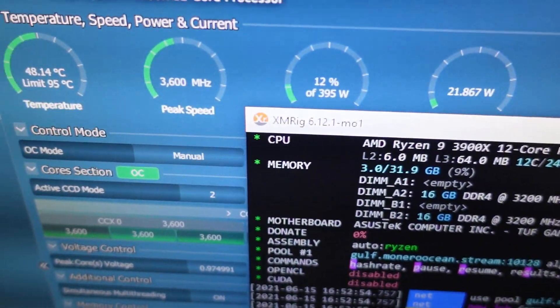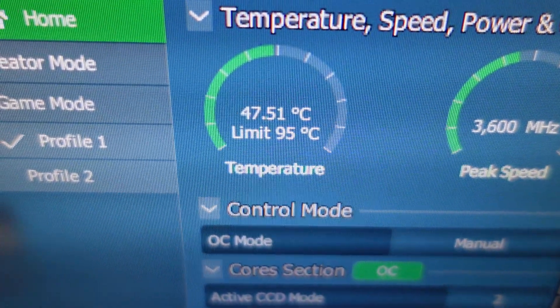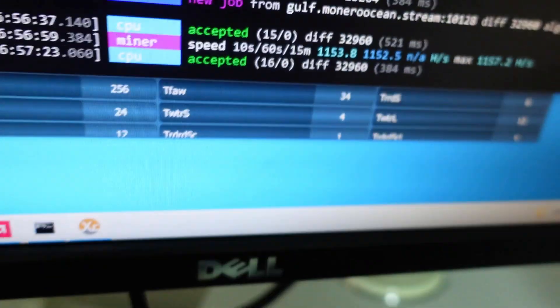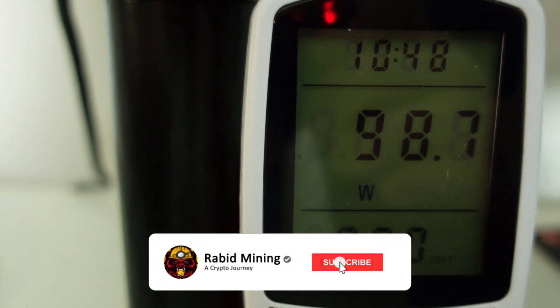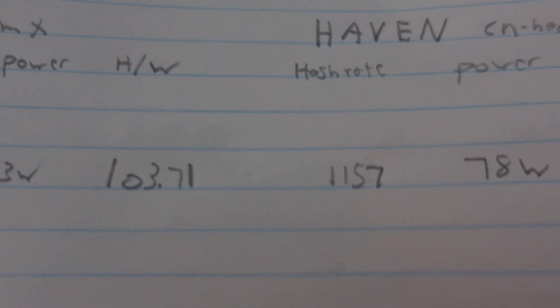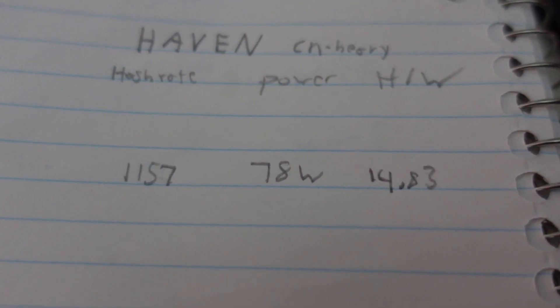The Haven results are in. We're only running at 47.5 degrees. We're hashing at 1,157 hashes and power consumption is 97 to 98 watts total — subtract 20 and we're at 77 to 78 watts on the CPU. That works out to 1,157 hashes at 78 watts — 14.83 hashes per watt.